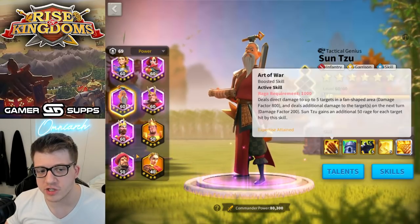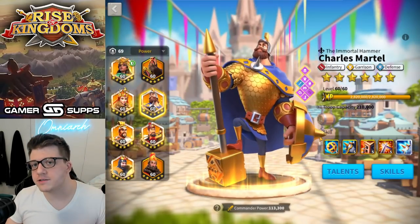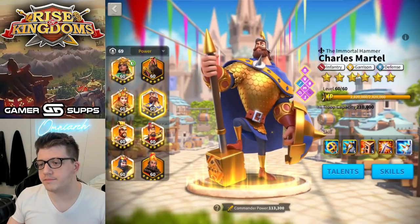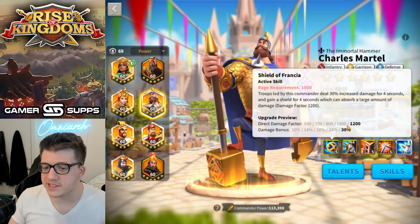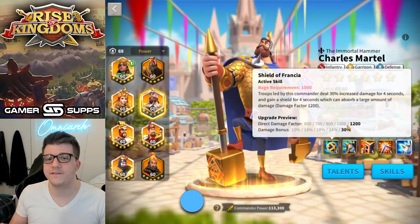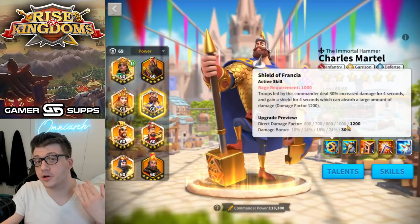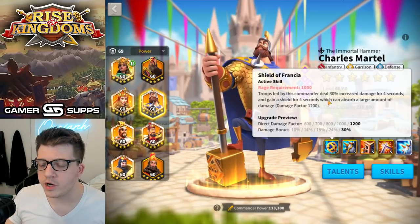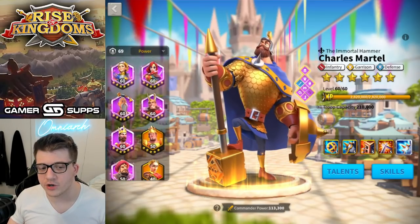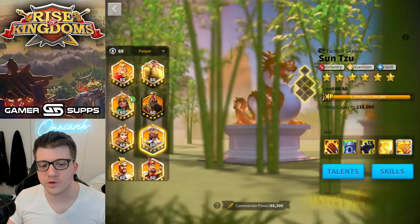What you're getting here is a little bit of extra tankiness for Charles Martel but really you're getting some AOE and damage with rage gen, which is what Charles needs since he doesn't deal much damage on his own. For a majority of these pairs — 95% of them — you're going to use the legendary as the primary. You don't want people to know your secondary is an epic or they'll swarm you down. Martel primary: when his active skill goes off, you get 30% increased damage and during that window Sun Tzu fires off his AOE — great synergy.